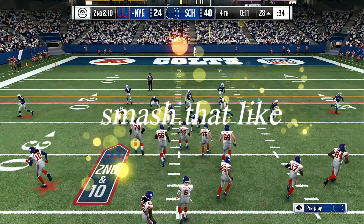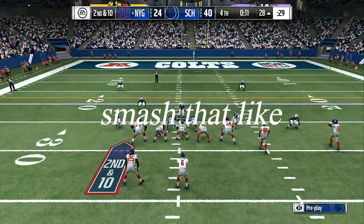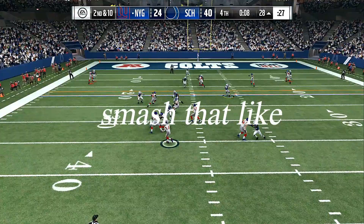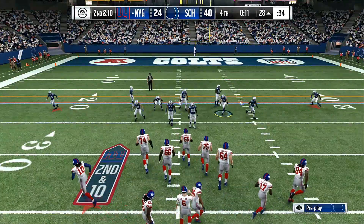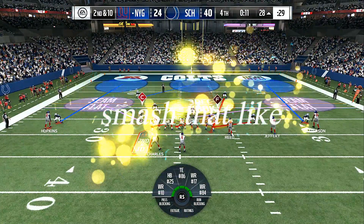You want somebody with Block Shed at least 87 or higher. That's what you look for in the Auction Block when you're picking up your defensive linemen. Get 87 or higher Block Shed and at least 88 or higher Power Move — that will help you out a lot.